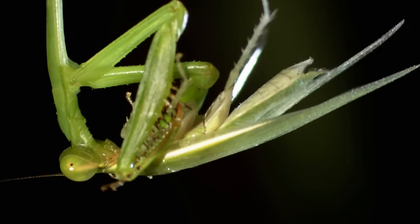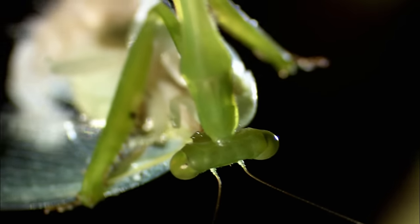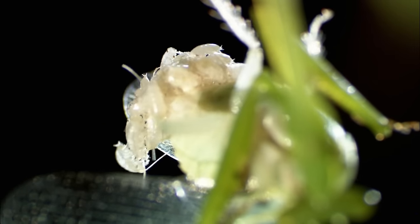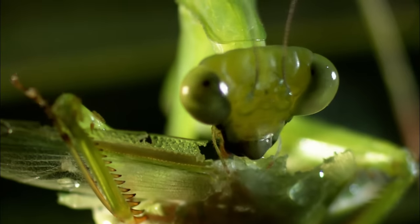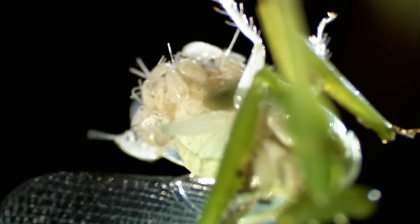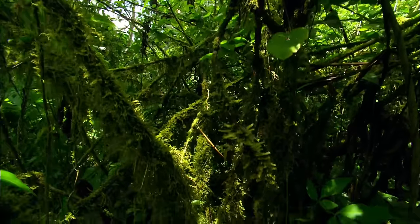Then something extraordinary happens. With its head in the mantis's mouth, the cockroach gives birth to a squirming swarm of instant orphans. As one life ebbs away, 20 more crawl into the world. If you've ever bought into the notion that everything natural is warm and fuzzy, this should put an end to it. In the wild, survival is a struggle from day one — and that struggle is about to get nasty.